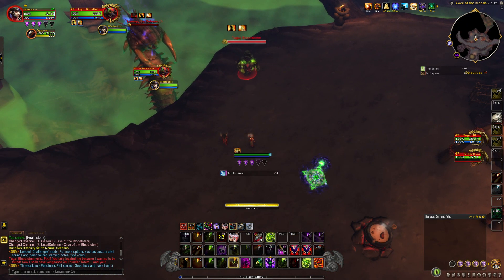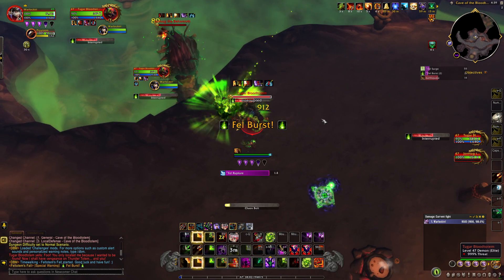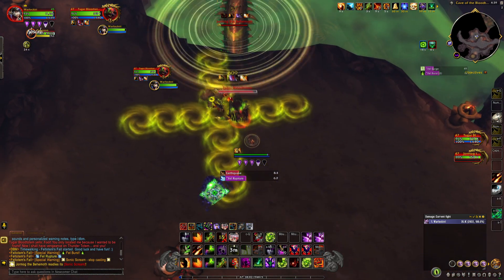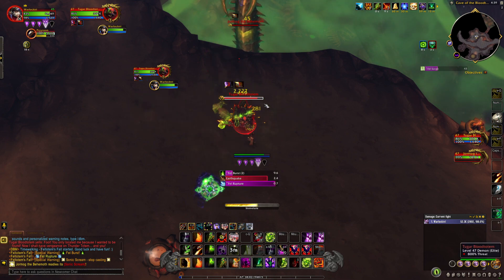During this fight you will face two bosses: Tuger Blood Totem and Jormag the Behemoth. Killing one of them will apply Enrage to the remaining boss, granting 150% additional damage. The best way to win this challenge is to kill Tuger Blood Totem first, and then deal with the Enraged Worm, since he's much less dangerous. Let's talk about the mechanics you need to deal with in this challenge.